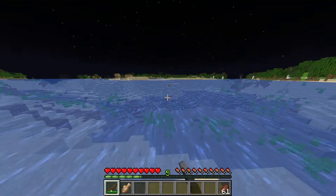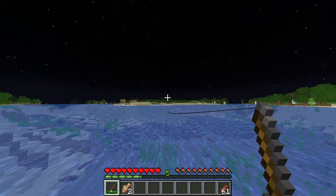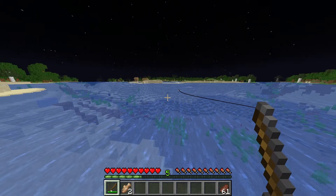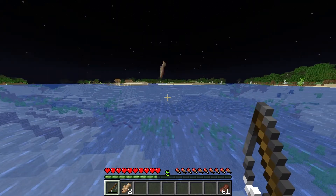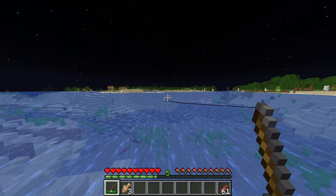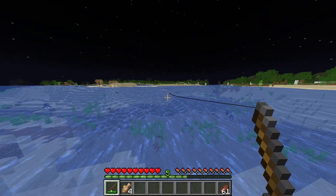If you don't know how to make the fishing rod, there's a video in the top right corner of your screen. The easiest way to catch any fish is to make a fishing rod and throw it into a lake or an ocean until you get whatever fish you desire.